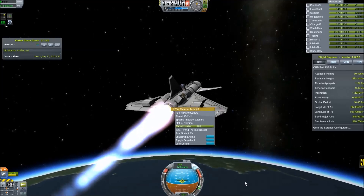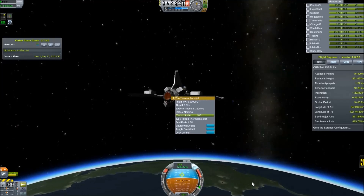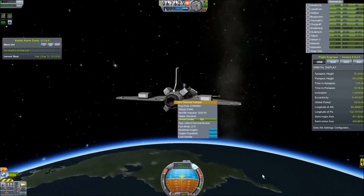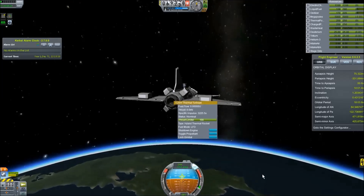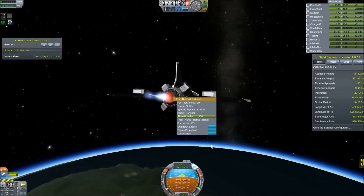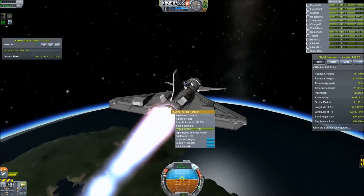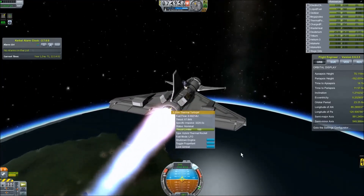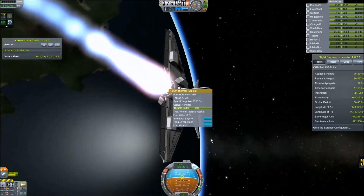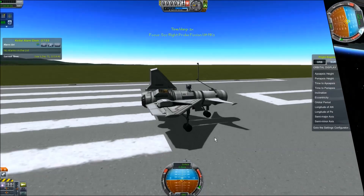This is a very viable configuration of this particular probe craft if you're looking for an SSTO probe, at least if you're going to stick to Kerbin or Lathe because they have two very similar atmospheres. Also, if you notice there's another resource besides intake air — there's intake atmosphere. Those are both collected by the air intake nozzle at the front of the plane. That means you can collect the atmospheres of other planets that aren't necessarily Kerbin or Lathe, like Duna, Eve, and I think even Joule. You can run these turbojets fuel-less in those atmospheres as well.